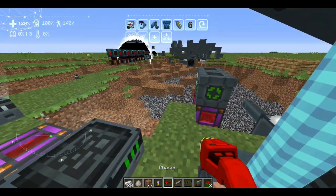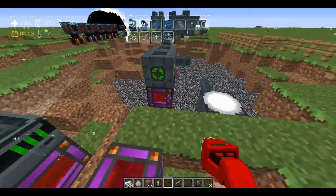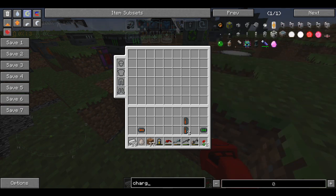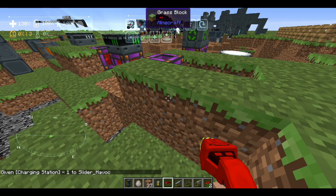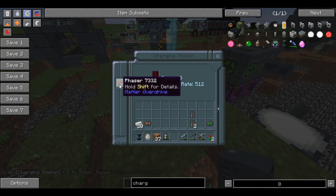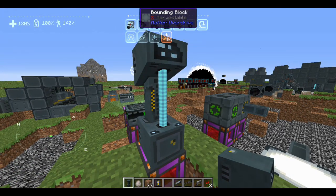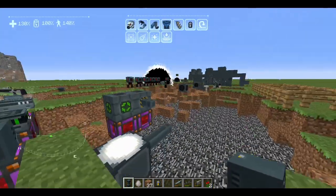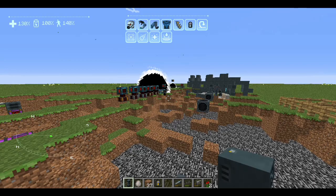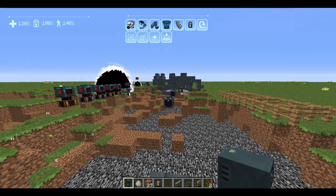If you're in range of your charging station you're doing good things. Oh yeah — you can also put your weapons in the charging station and it'll charge them back up for you. Throw your charging station down, throw the phaser in there and it'll build up a charge. So much fun. That was Matter Overdrive Revisited, guys. Hope you enjoyed — I really appreciate the likes, it helps get a little more attention. I hope this was helpful because this mod doesn't have a lot of information out there. Until next time, I'm slatter — have fun.